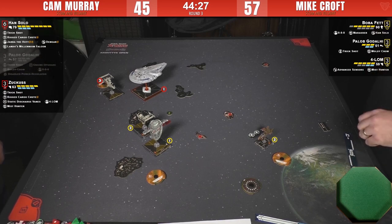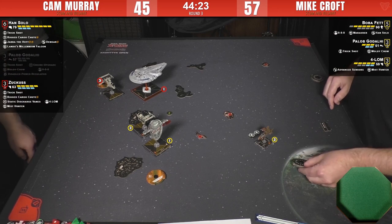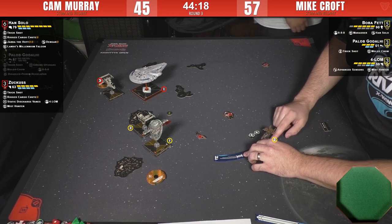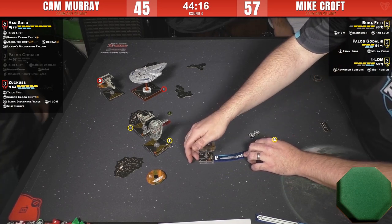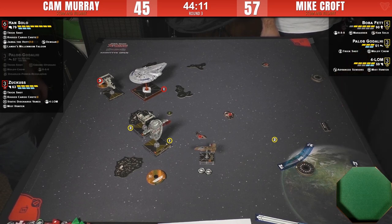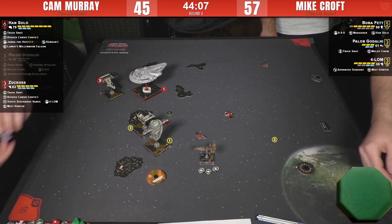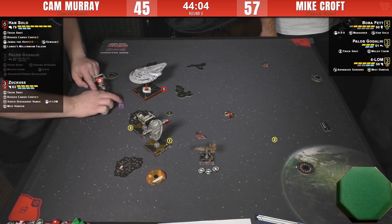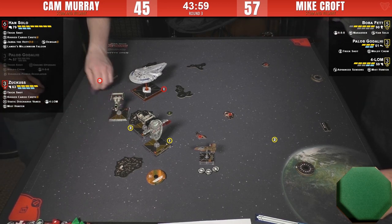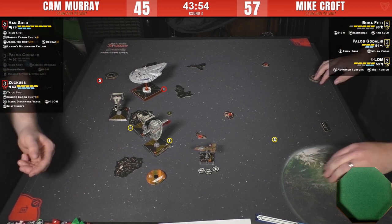He's medium base and with the debris roll you need a crit to take damage, so he's good. I believe the four-straight or four-bank was also a stressful maneuver so he's sitting on double stress. He probably didn't think he was going to land there — he thought he might just fit in between, but it was a gamble he felt was worth taking. A range one shot from your G1-A is a range one shot from your G1-A. Cam might have arc on everybody, and he's blocking Boba's moves.